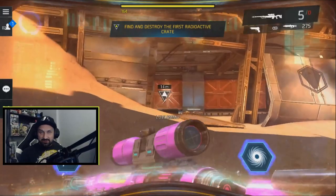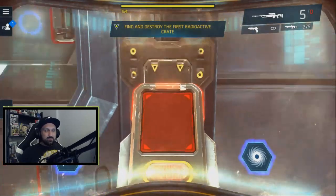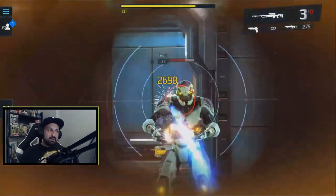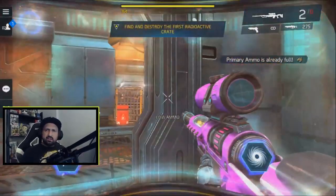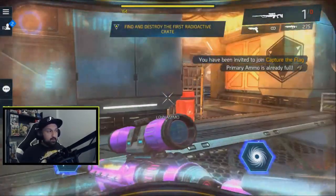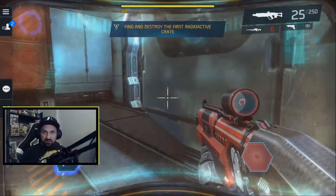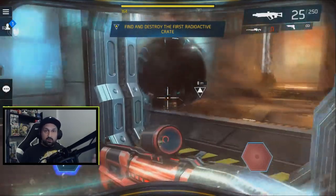Hey, what is up guys, Johnny here back with another Shadowgun Legends video. Today we have Shadowgun Legends news — we'll talk about what's going on this week. First, I want to cover the Emperor Bundle remake, the gold supplies, the end of the current event and what to do with my coins, the start of the new event, and the launch of the new ROG Phone 2 — not a sponsored video, I just want to talk about the specs.